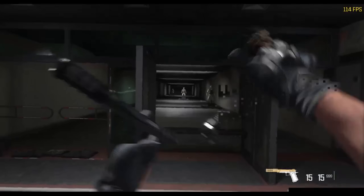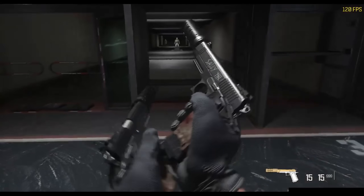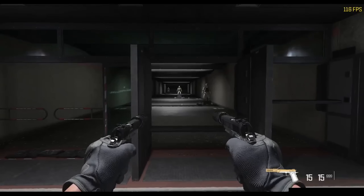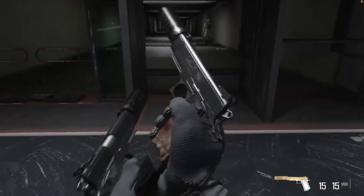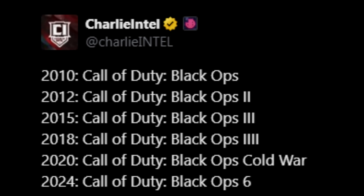In-game footage of the weapon blueprint was found. Notably, it only says Sally on both sides — usually the left side would be Mustang and the right side Sally. So the blueprint may not be completely finished and could get updated closer to release. What's interesting are those six tally marks. According to Charlie Intel, that confirms this is going to be called Black Ops 6 — we had the original Black Ops, then 2, 3, and 4, then Cold War which was titled Black Ops and could be the fifth installment, making this Black Ops 6.